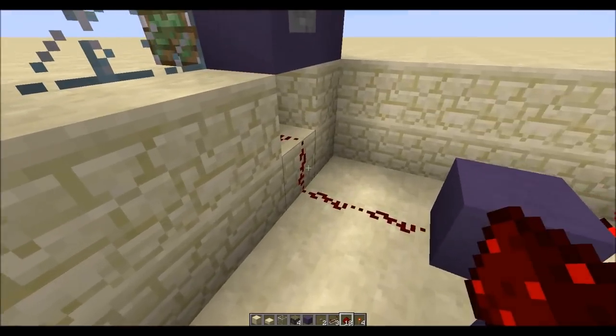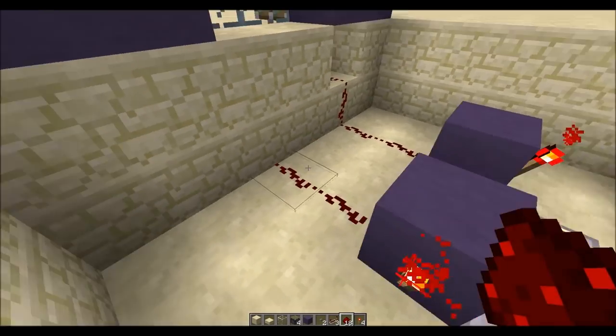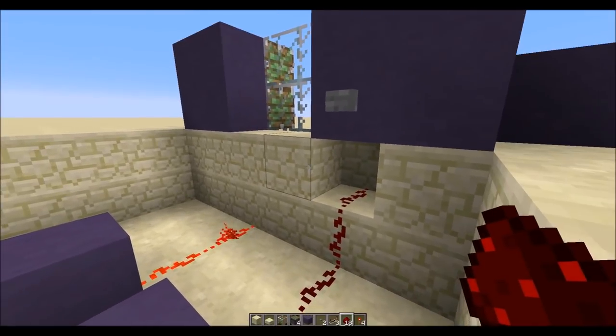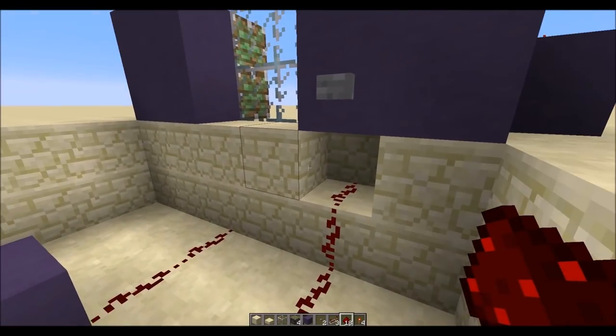This is our input and our output will come here. So when we press this button, the redstone here will light up. We press it again and there we go.